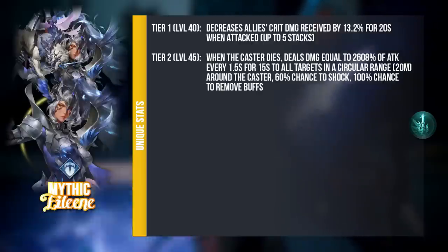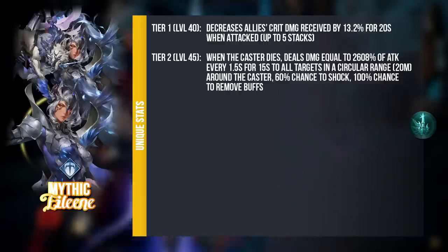Tier 2 at level 45 — when she dies, she's going to deal a huge ton of damage. Every 1.5 seconds for 15 seconds — that is 10 times — to all targets in a circular range 20 meters around herself, with a 60% chance to shock and a 100% chance to remove buffs. This is a huge damage-dealing move when she dies, and by the time she comes back, not sure how much HP your enemies will have because 20 meters is a huge range. Even for Ace, his ultimate skill currently does a high 3000–4000% of attack, so you can only imagine what this does for 10 times because it's damage over time. So the real game-changing one comes at Tier 3.